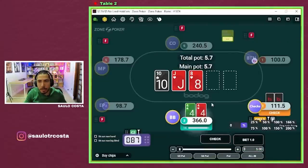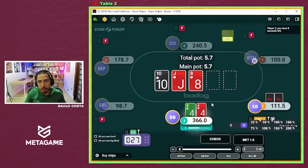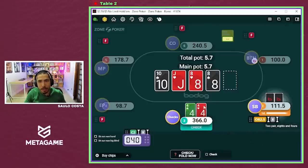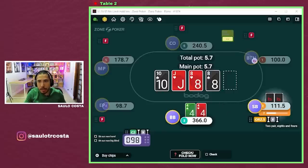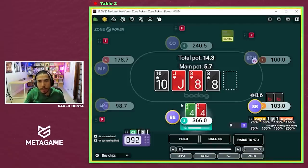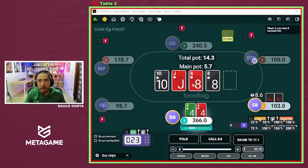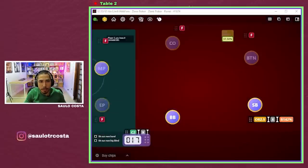Pocket fours on the right, opponent checks to us — big blind versus small blind in a single raised pot. It's a decent texture for the small blind. You might want to stab sometimes with very low pairs. I'm going to start with a check and see what he does on the turn. He tanked a little bit and then overbet. Had he bet small, I would have considered raising with this hand — both because theory might raise sometimes and because of the tanking tell. Facing an overbet, I have to fold.